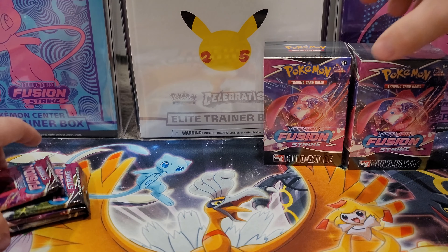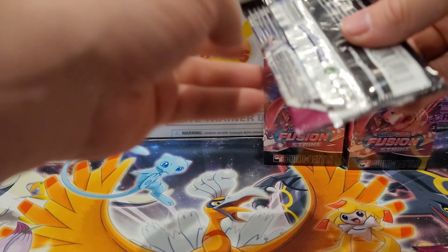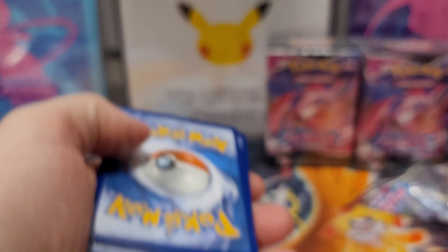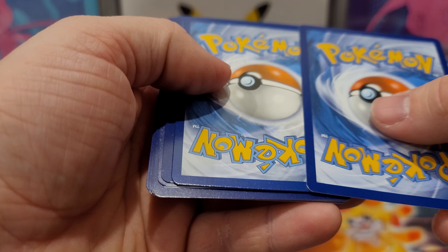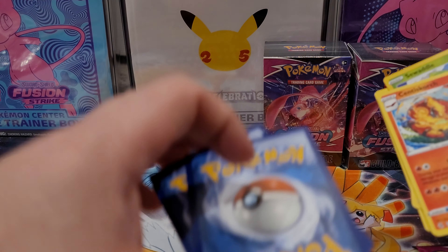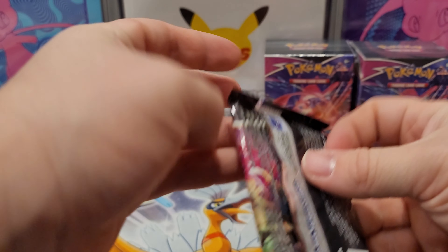We have two Build and Battle kits and four additional booster packs. I think first we'll go into the booster packs to see what we get. Look at how beat up these cards are — how could the Pokemon Company ship this in such horrible condition? Let's skip over this and see what the rare is. It's just the Centiskorch, but the quality control is horrible. We are off to a very bad start.